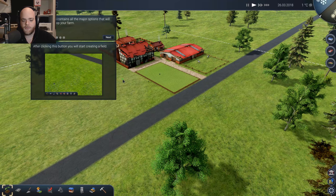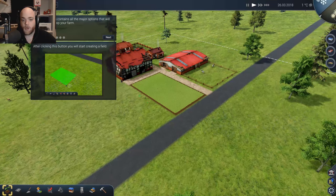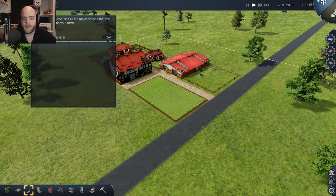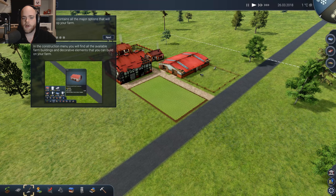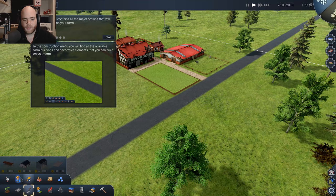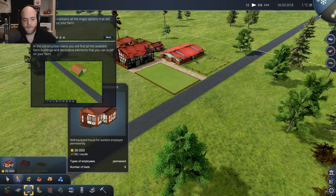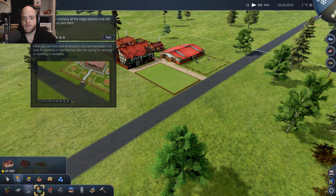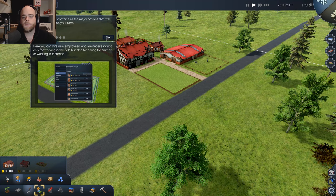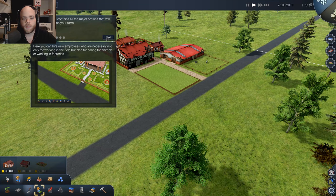After clicking this button, you will start creating a field. We can make roads and stuff. It looks almost like a city simulator but with a farm, which is crazy. The construction menu has available farm buildings and decorative elements. Oh my God, it's all super expensive. Here you can hire new employees who are necessary not only for working in the field but also for caring for animals or working in factories.